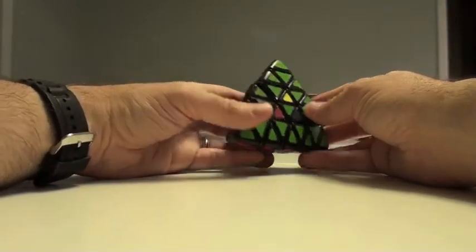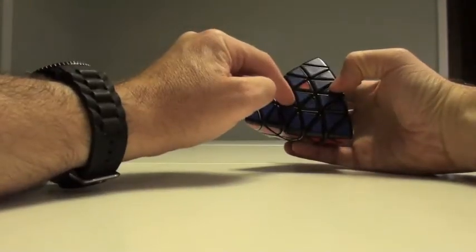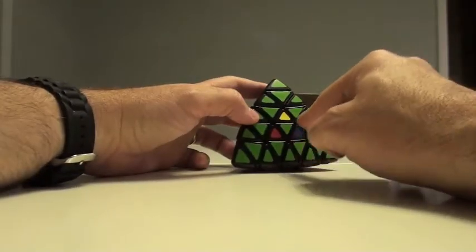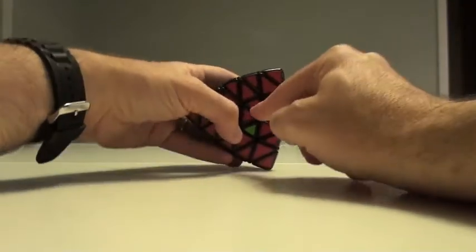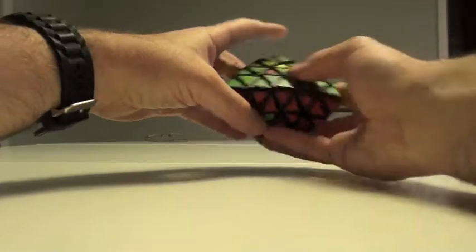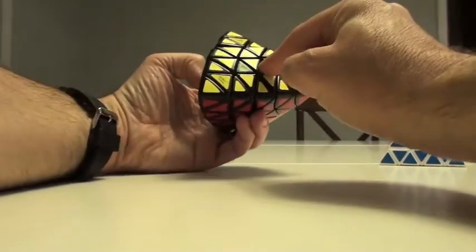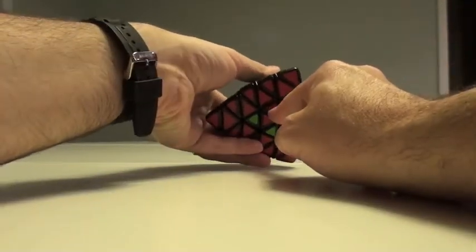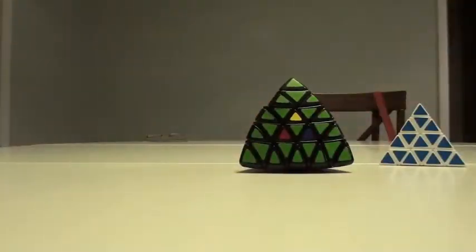This particular algorithm is going to have a slightly different way of rotating. It's going to take this little triangle here, move this to here, this to here, this will move here, and this will move here, and this will move here. So once again: this to here, this to here, this to here, this to here, to here, and this to here. Now that sounds like an impossible thing because it's like a five-way turn, but it actually flows pretty easily.